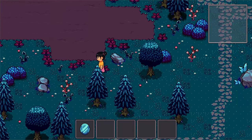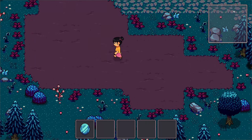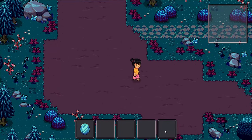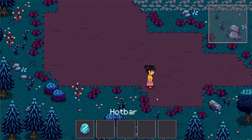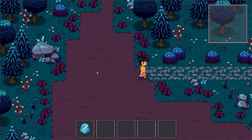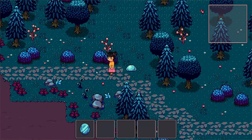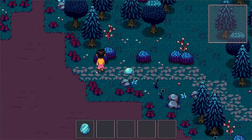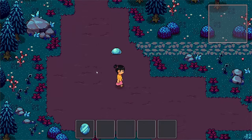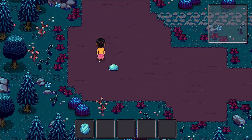We already have a UI template in place — we have a minimap at the top right, and we also have our hotbar, which is still a bit large, so we're still going to polish that up. I've already added an enemy for testing — the typical slime — and as you can see, a simple enemy AI is already working, just chasing our player.